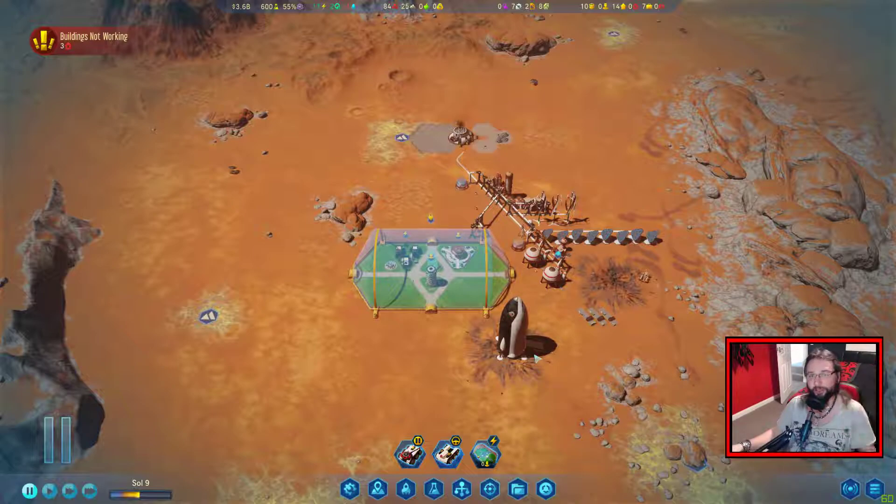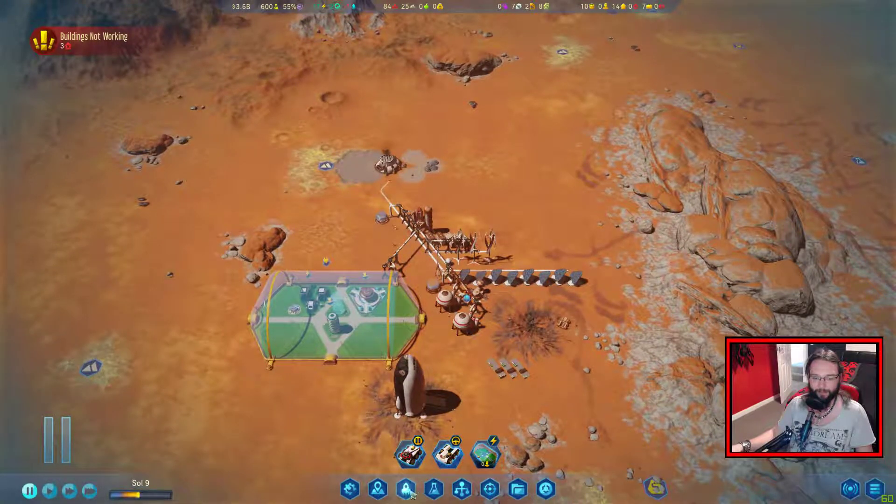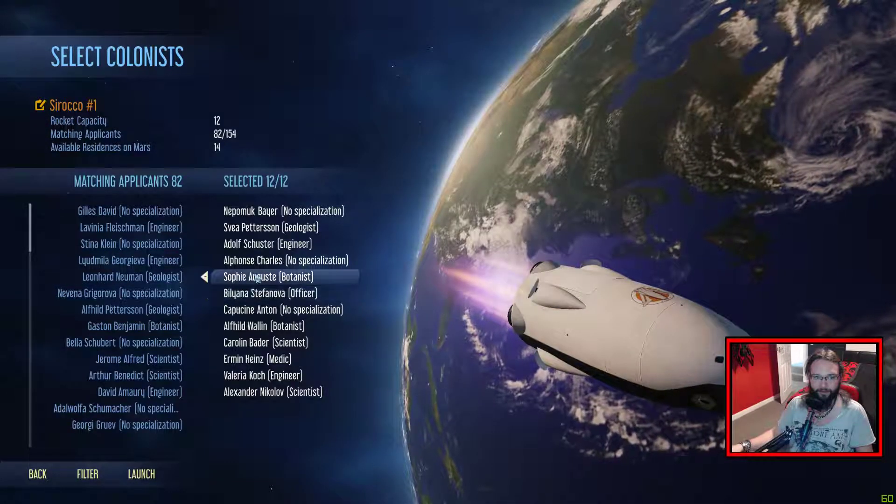Hello there ladies and gentlemen, you're back with Deck Deck and today we're playing some more Surviving Mars. So last time was our very first episode. We managed to get our first dome set up and a little bit of infrastructure. From there I actually think we are ready for our first passenger rocket.